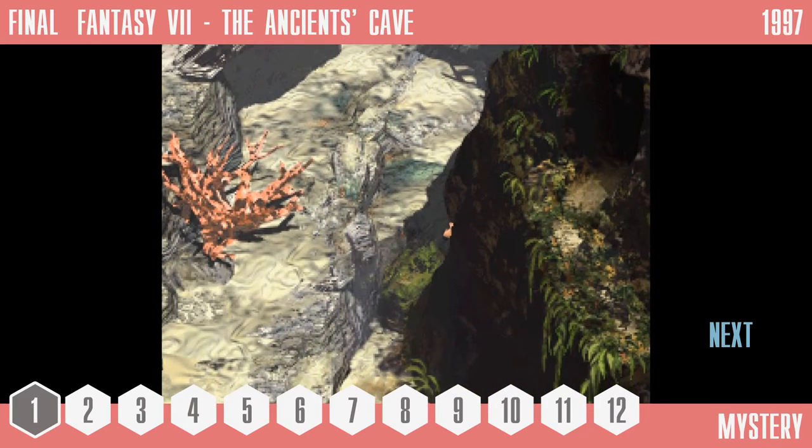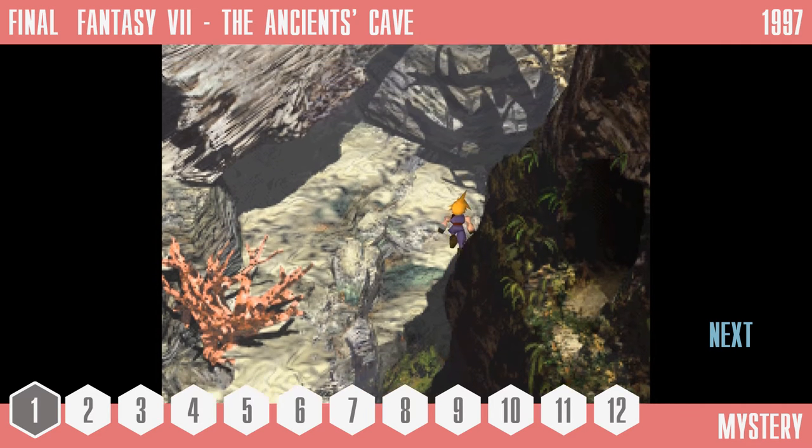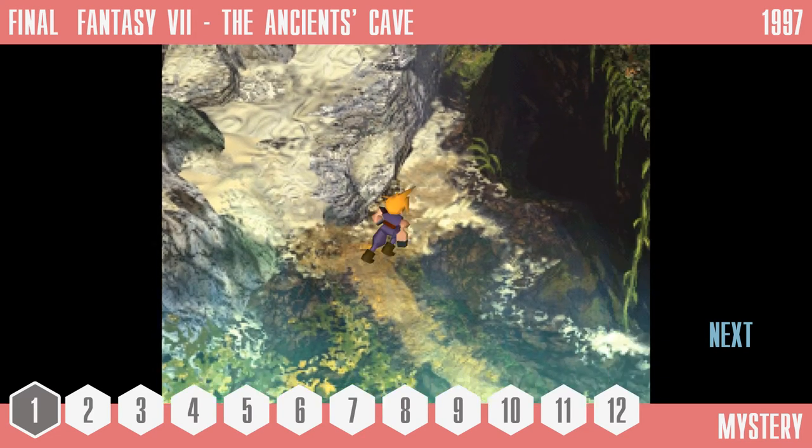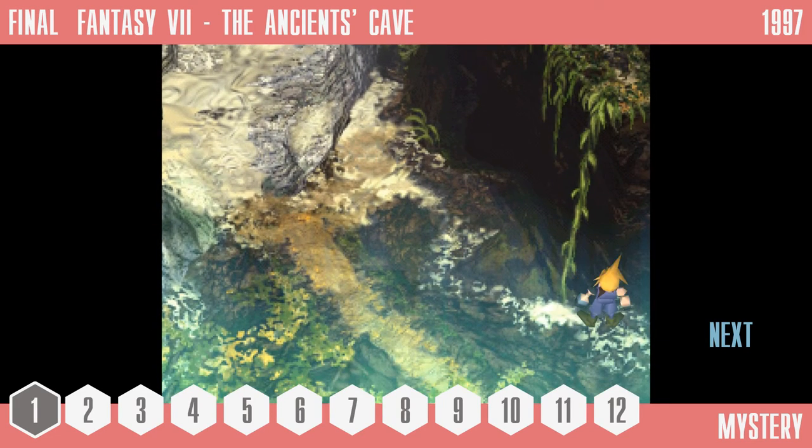However, the vine simply cannot be climbed, nor the cave entered, as revealed by the game's assist button. It has been discovered via exploration of the game's files that a walk mesh does exist on the cave's ledge, confirming that it was, at one point, intended to be accessible. So what was the cave for? We still don't know for sure, and it's unlikely we ever will, since Square have never given any kind of official explanation about it.